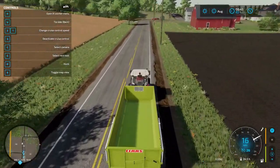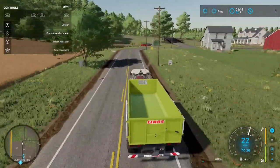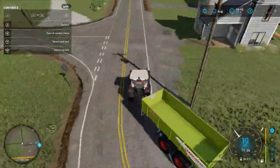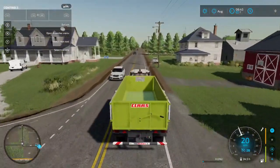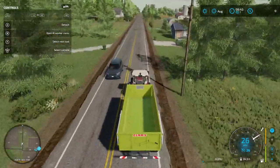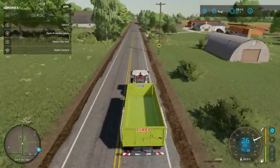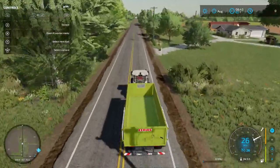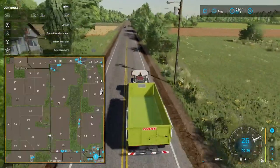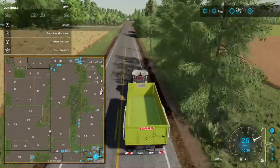Welcome back everybody — the field is all harvested, it all fit into the harvester, I think it was about 92%, so pretty close but we got there. I'm just bringing the grain up to the selling station. As you can see on the map by the exclamation point, it's pretty much the opposite direction of where I'm currently driving, so yeah, that'll be fun. I think I'm going to take some plowing contracts.